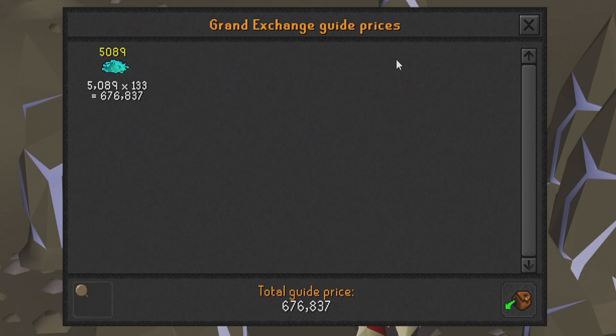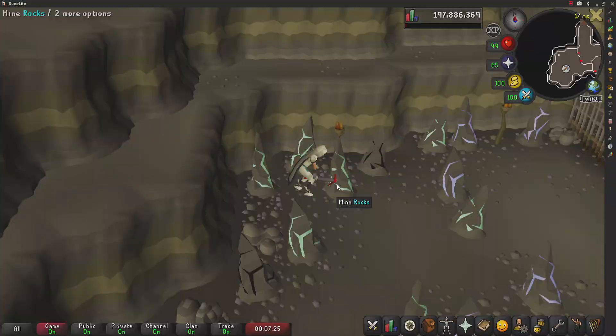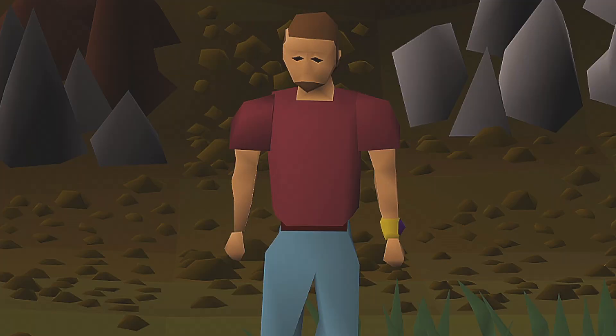Welcome to Season 5 of testing OSRS wiki money making methods. Today's money maker is going to be mining Earth Salt, also released to the game on the 6th of September 2018.